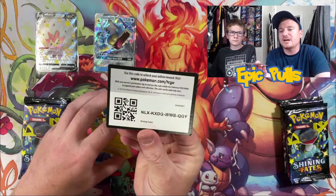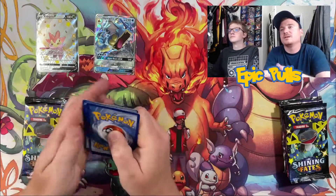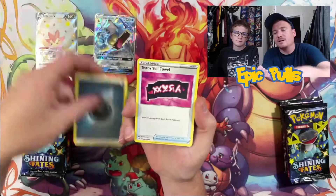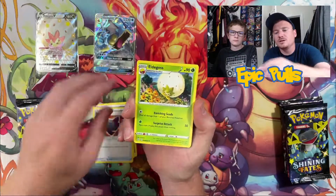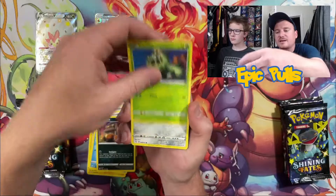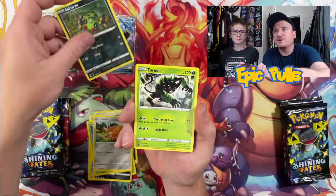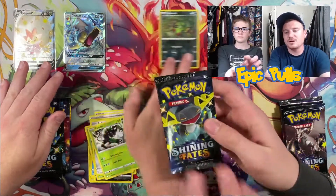If you guys haven't smashed that like button for us, get down there and throw us a thumbs up. Let us know you like the content so we can continue creating it. And let's get this started off with the Team Yell, Rusted Shield, Eldegoss, Morpeko, Abusil, Nikit, Cacnea, Qfant, Reverse Spinarak, and a Non-Holo Zarude to get things started off.